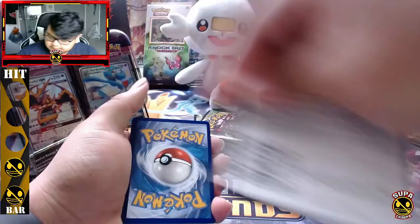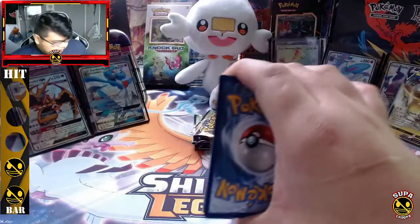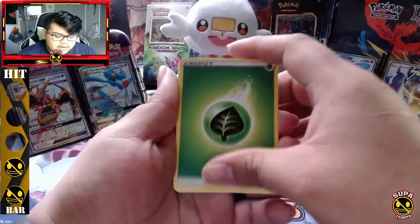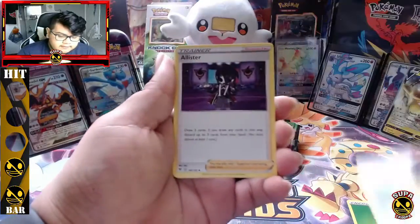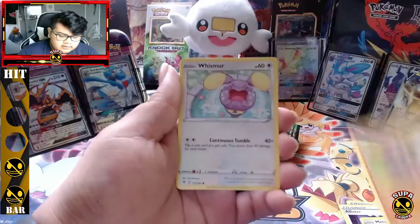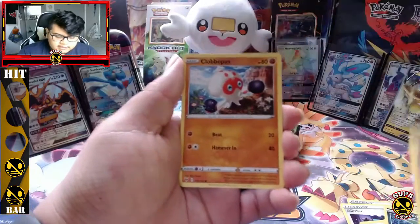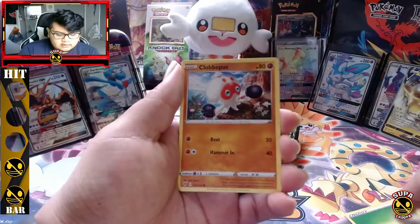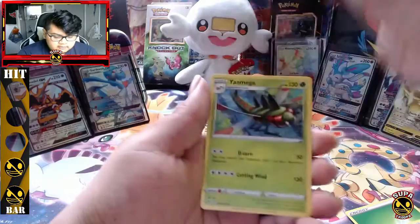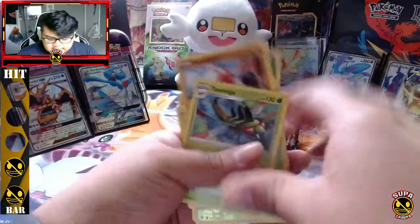Code card for you guys. To the front: grass energy, Rocky Helmet, Allister, Maractus, Rockruff, Whismur, Trubbish, Tynamo, Clobbopus — reverse Yanma and a Yanmega. Look at that evolution right next to it!